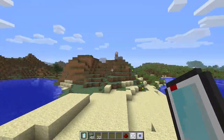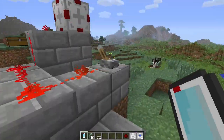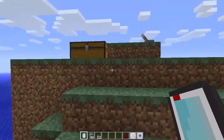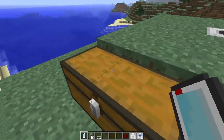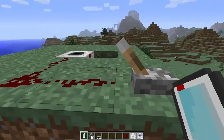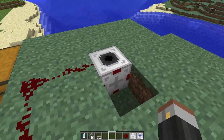Now we're going to cruise over here because now we're going to have a look at the cannon block. This is the recipe for the cannon block - it's a piston, flint and steel, and then just some iron ingots and some redstone. The cool thing about the cannon block is: if you have nothing in your hand, you right-click on it and you get the cannon core chamber. In there you can drop some TNT.